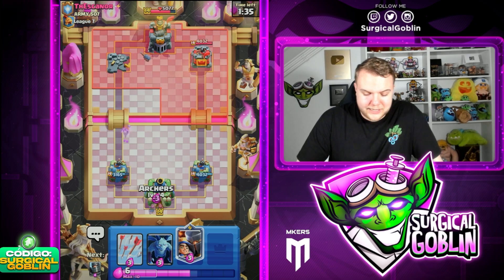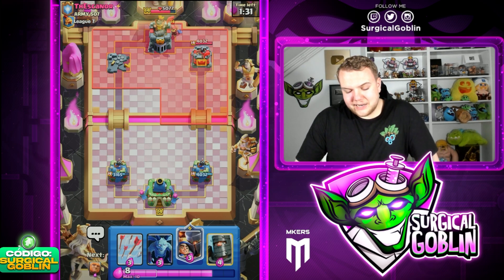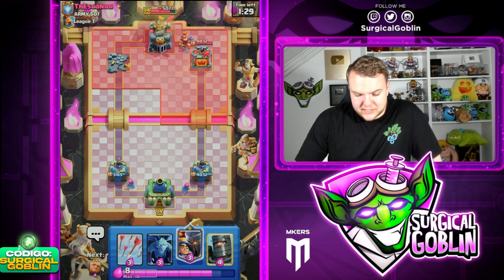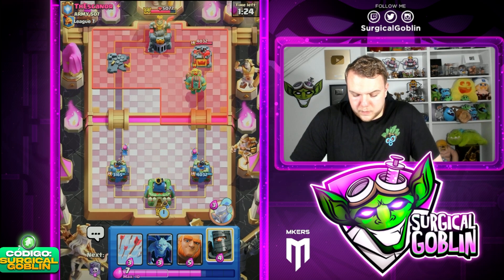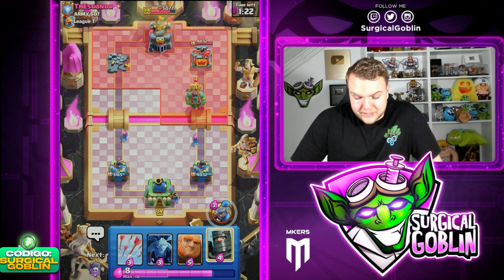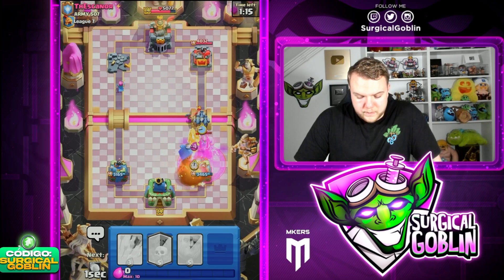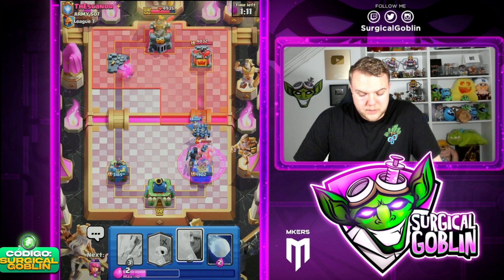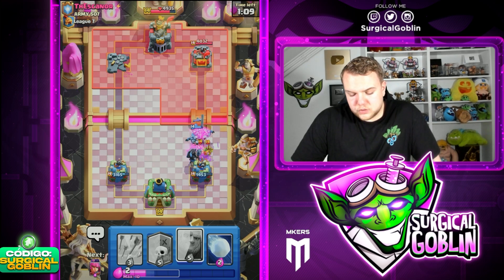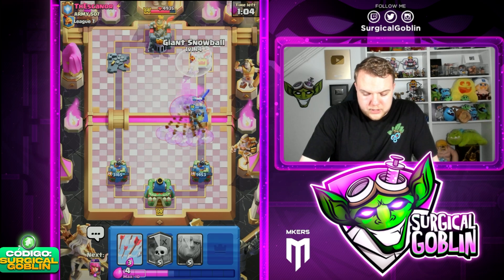Perfect situation — we barely took any damage. Right now we can already start cycling to maybe pressure the right side as well. Let's go Little Prince in the same lane as the Goblin Giant. We do need to watch out because we don't have that much high DPS in this deck. Let's go Little Prince ability, then I'm going to go Minions and Dark Prince here. It's going to be a lot of damage dealt by the Goblin Giant, but he spent a lot of Elixir to get the push going.